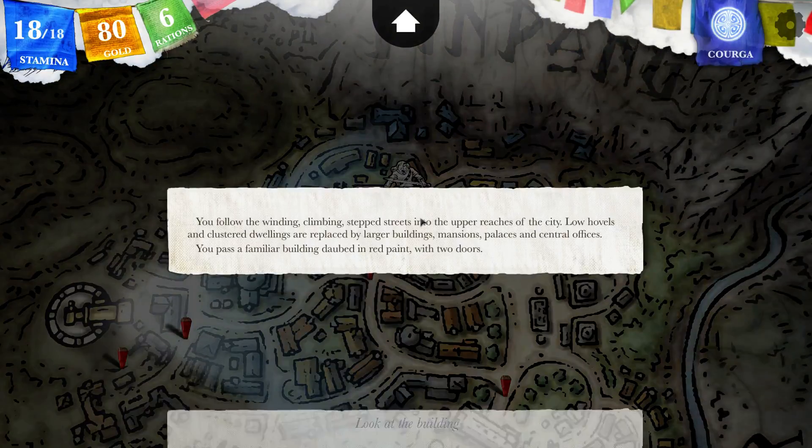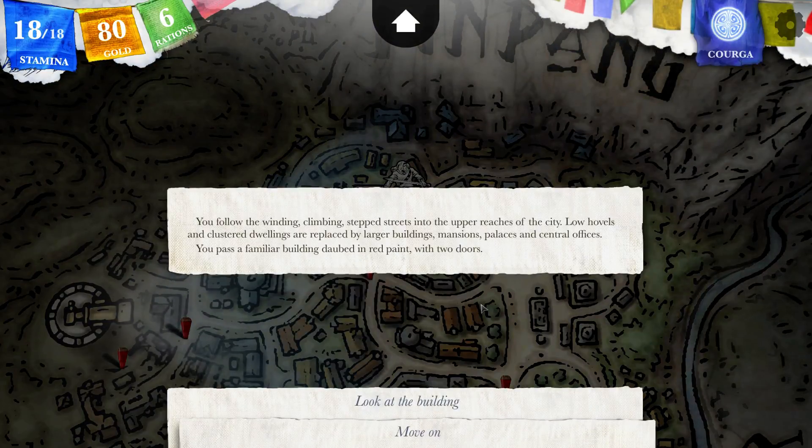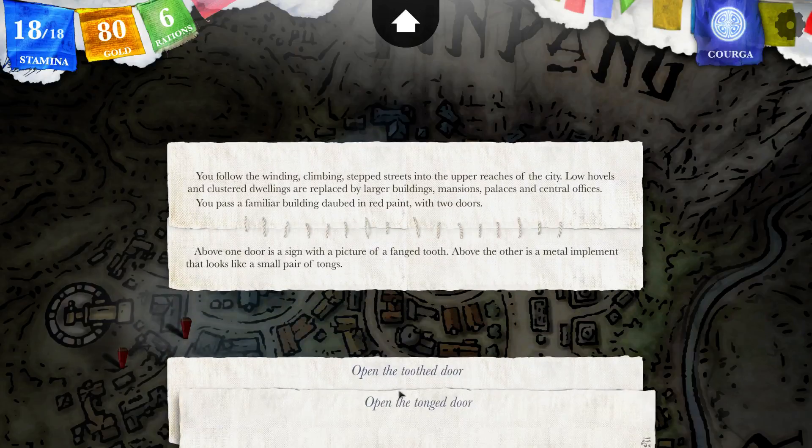We're probably going to see what we saw before. You follow the winding, climbing stepped streets into the upper reaches of the city. Low hovels and clustered dwellings are replaced by larger buildings — mansions, palaces and central offices. You pass a familiar building daubed in red paint with two doors. Above one door is a sign with a picture of a fanged tooth. Above the other is a metal implement that looks like a small pair of tongs.